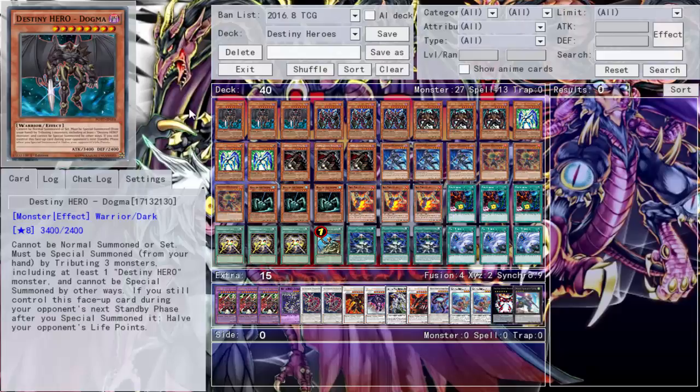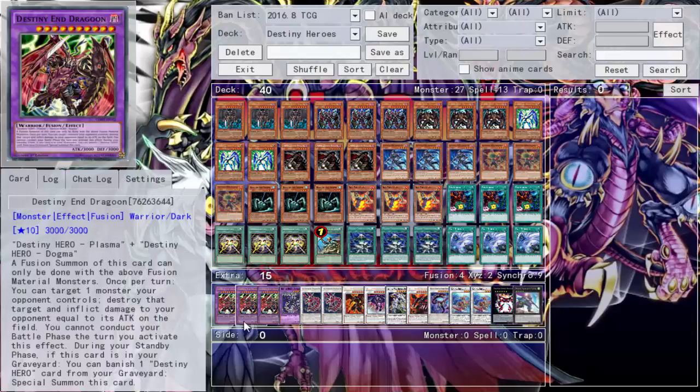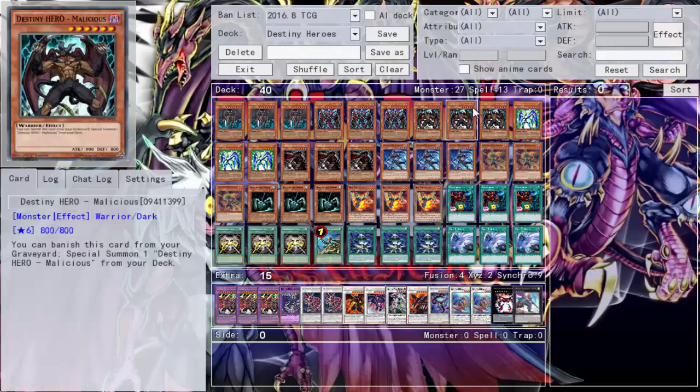Despite the new support, one of the best things Destiny Heroes have is still Destiny Hero Drakoon. So I was like, well, we're doing it like 2007 in here. He wasn't bad — he's a 3000 ATK stat, can blow up something, comes back. He is a pretty strong monster. That's the way I based my deck around. We're running triple Dogma and triple Plasma so we can fuse into Destiny End Dragon — that's one of the major plays. With the high consistency being able to bust that out, it's pretty good. We run triple Malicious too.